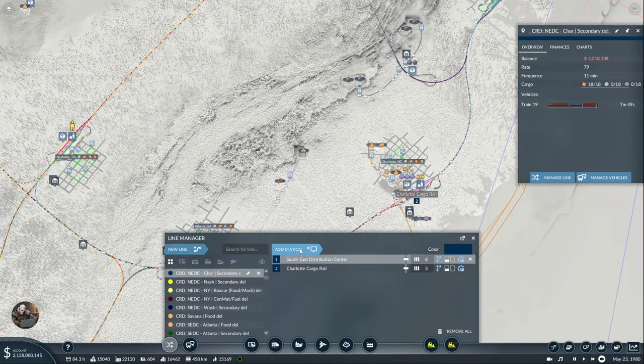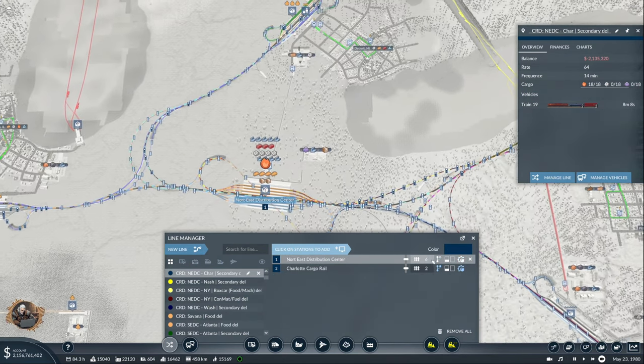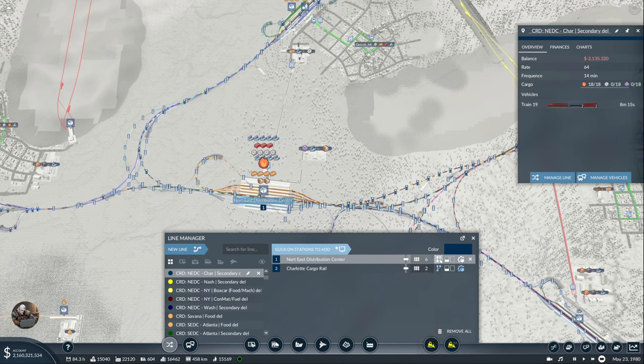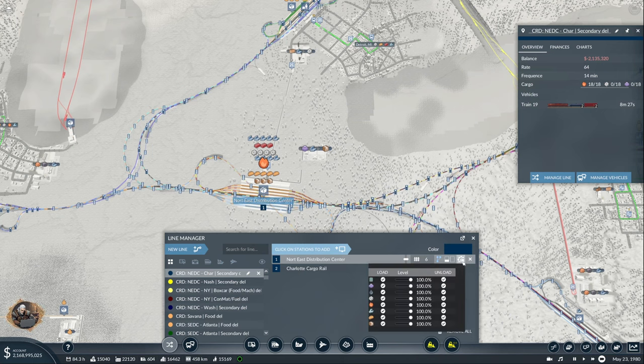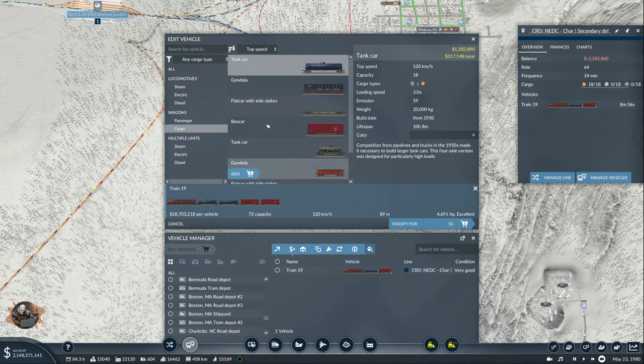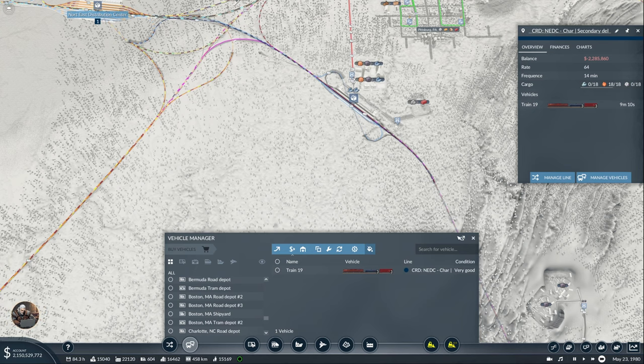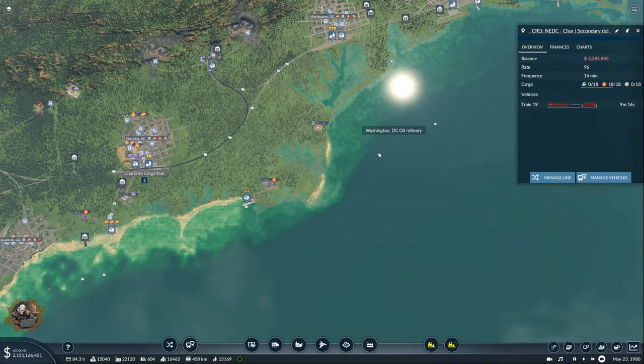Yep. Okay, we'll remove that. And it's definitely going to come from this side, so it should be on the right. And alternative terminals like this. Take one as well. And this is going to be load — yeah, load goods and fuel for now. 64 — yep, that's going to have to change. Like this, and like that. That should bring it to what we need — 96. Okay, let's see what happens now.